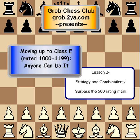Welcome back to grob.tuu.com, the Grob Chess Club, where we will be continuing our lecture series on how to move up to Class E — rated between 1000 and 1199. This is our third lesson in the series, and we're going to be talking about strategy and combinations today. If you follow this lesson and practice it along with the ones before it, there's no reason you shouldn't be able to get past 500.